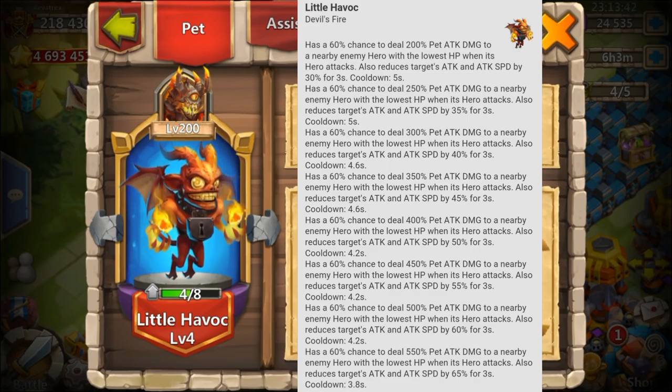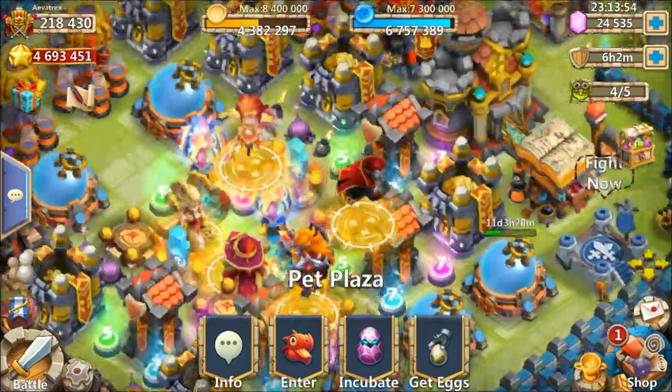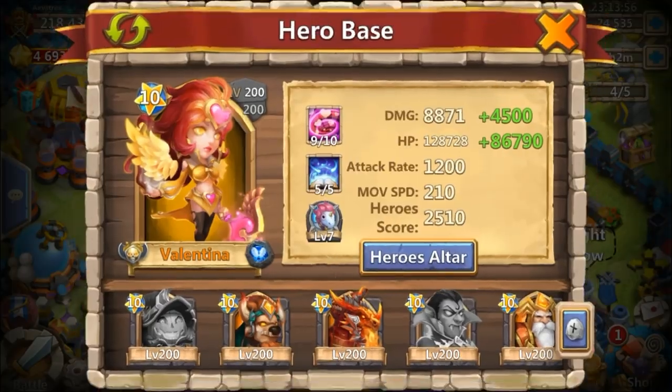Here's the kicker on this pet: it also reduces the target's attack and attack speed by 65% for three seconds, with only a cooldown of 3.8 seconds. So basically he will be able to keep something debuffed for pretty much 90% of the time.